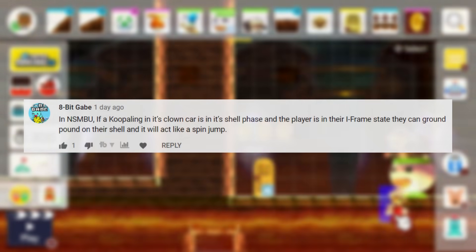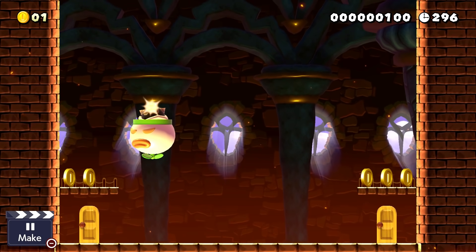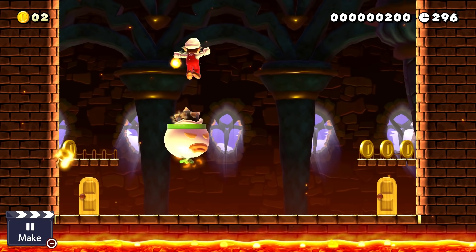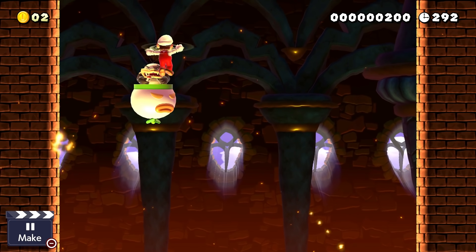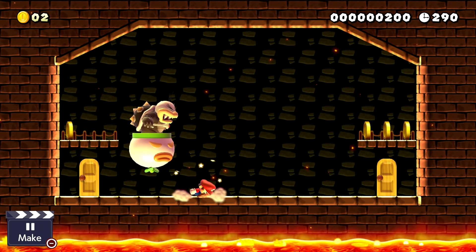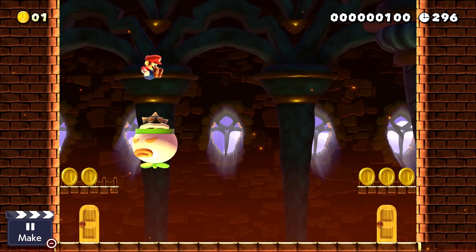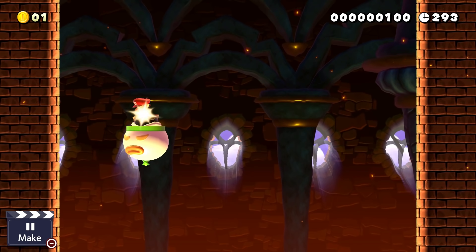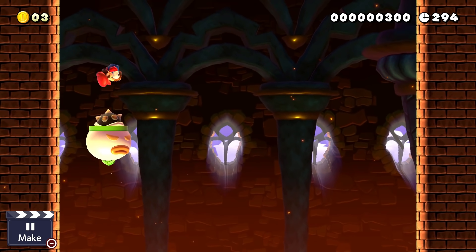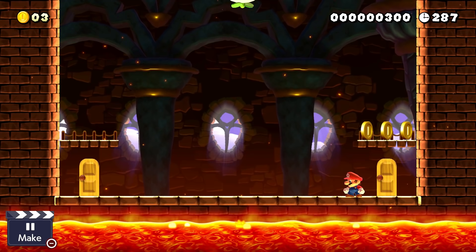This next one might be my favorite from this video, just because it's so bizarre. From viewer 8BitGabe: if you jump onto a Koopaling while they're in a clown car to force them into their shell state, then ground pound into them in just the right way, Mario will perform a spin jump off of them without actually doing a spin jump. It will make the sound and show the effect as if Mario is spin jumping, even though he isn't. I have absolutely no clue why this even works at all — this is the most specific and mind-boggling fact in the series so far, and it'll probably remain a complete mystery to me forever.